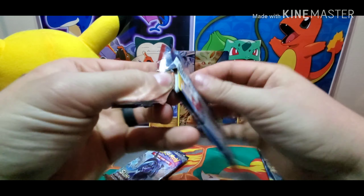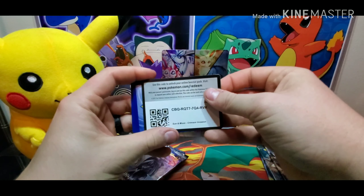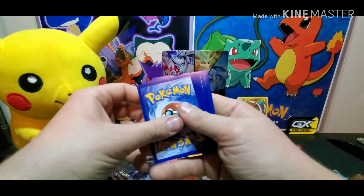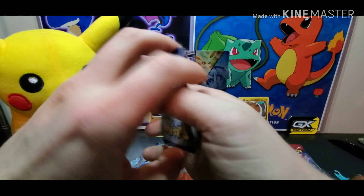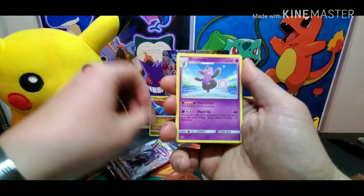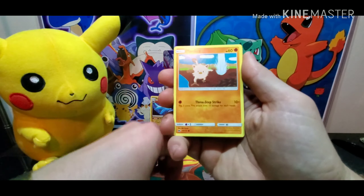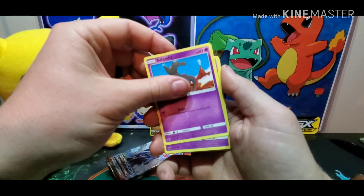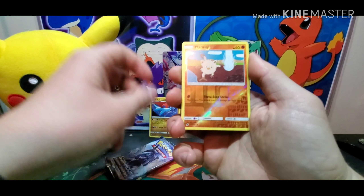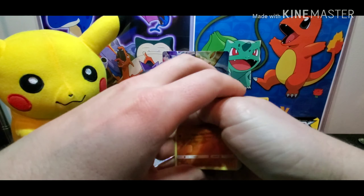Just destroying this pack right now. Code card - it is green. Let's see what we get out of this. The last pack battle we were able to get some reverse rares - let's see what we can get in these. Soyelus, Cubon, Mankey, Salandit, Spoink, Garablast, we've got a Mankey... and nothing there. But we still have two packs to go.